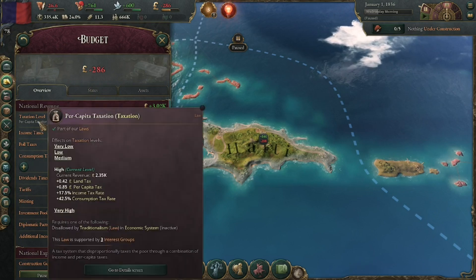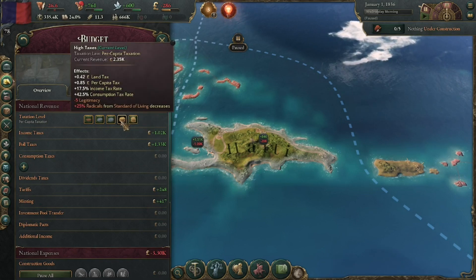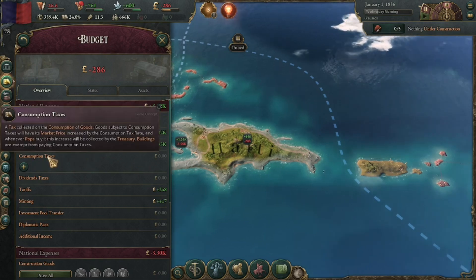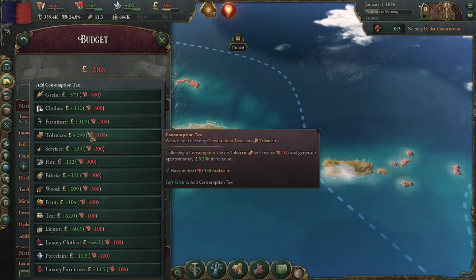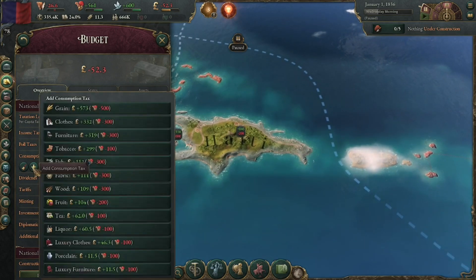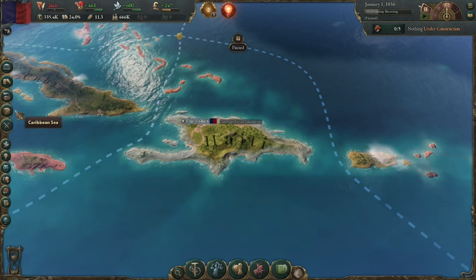This taxation level I could increase, however it's already pretty towards the high end, and if I do that I'm going to upset a lot of people. Instead I think we're going to focus on consumption taxes - basically taxing specific things. I think we'll definitely tax services, since that's usually a pretty safe one. I also want to tax tobacco because I'd like to become a big tobacco exporter and have that be our main source of revenue.